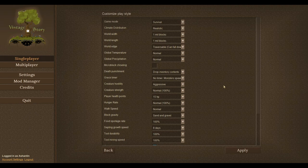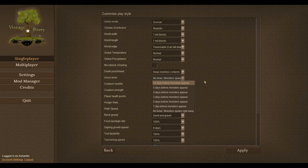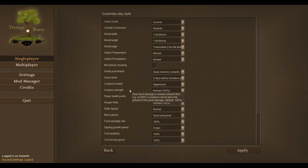Now if you are a new player to the game, you can drop your inventory contents on death, or you can keep your inventory. I'm going to keep the inventory. No timer. Monsters spawn immediately — let's give ourselves two days before monsters appear. Creature strength: normal.